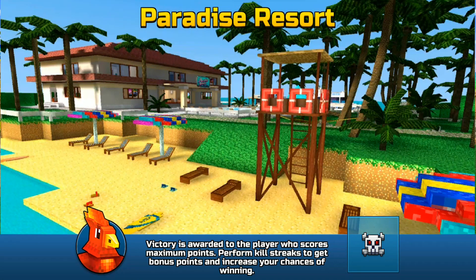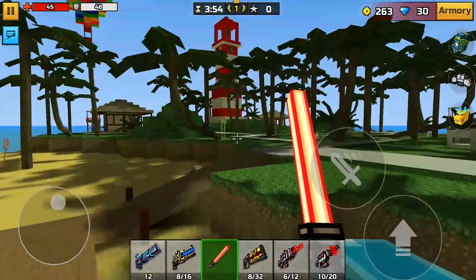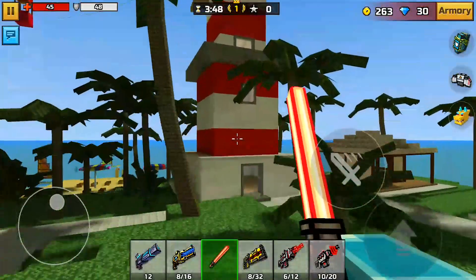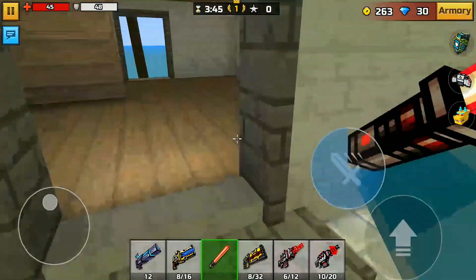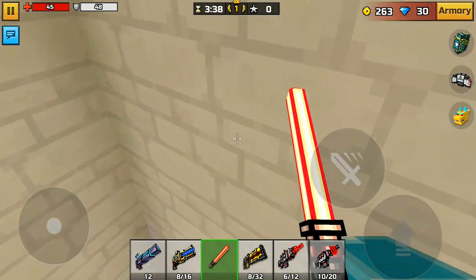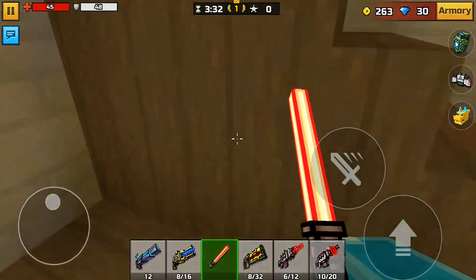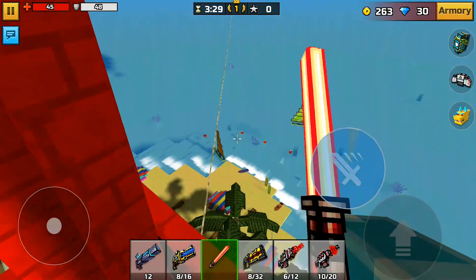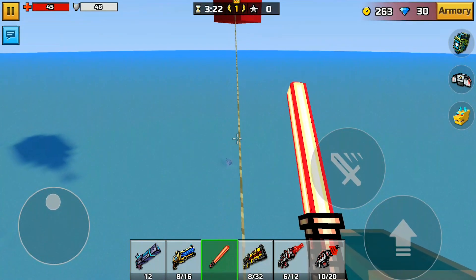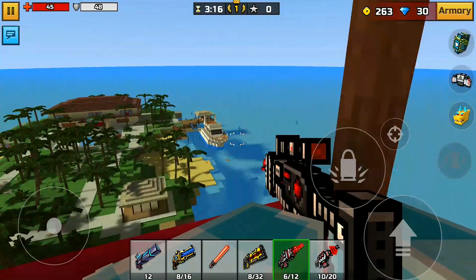Coming in at number four, we have Paradise Resort. This is a multi-location one. Let's start with the first one — I feel like everyone completely forgot about this part of the map. I haven't seen people climb up here in a while. So I'll climb all the way up here, come to the side, keep climbing, and there's a little rope that you can just walk on and walk all the way over here and jump into the moon.